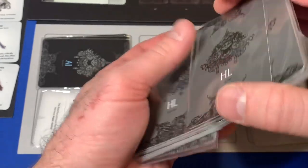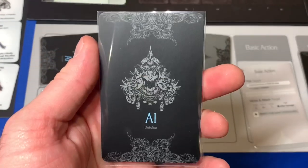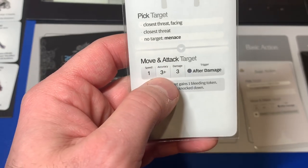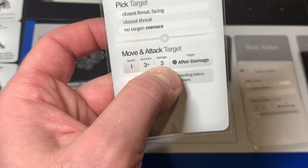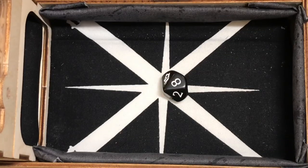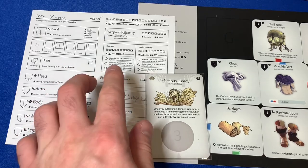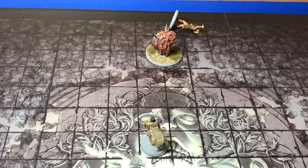He performs his second Berserk attack. The card is Hew — this is perfect, this is why I was saving the dodge. She's the priority target so he moves and attacks: one speed, three accuracy, after damage bleed one and bash — target is knocked down. Three damage is what worries me. He needs a three plus to hit Xena — and he hits. So we're going to use a survival to dodge that. Xena goes down to one survival. She dodges successfully — priority target token is discarded, and now it's our turn.